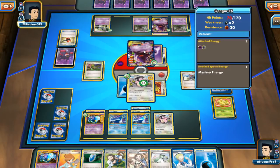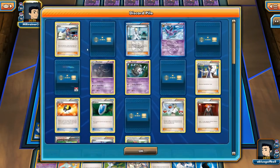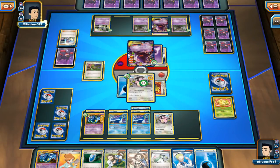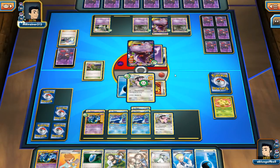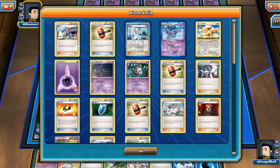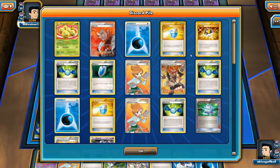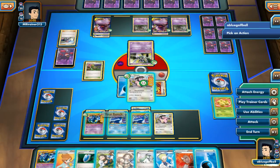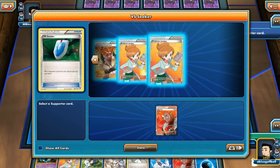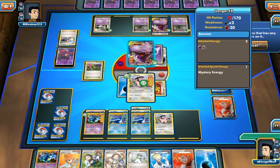He plays a Skyla for a VS Seeker — that is most peculiar. Probably VS Seeker for the Colress for next turn. I'm a little hesitant to understand the strategy. Maybe he wants to get the Lysandre so next turn he can actually Lysandre out the Dusknoir. We even top-deck a Lysandre. I'm going to go ahead and get this one anyway. We'll go with Sinister Hand — my opponent, I'm actually going to be doing 100 damage.